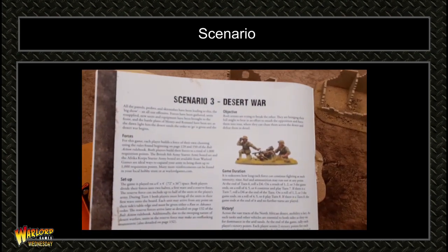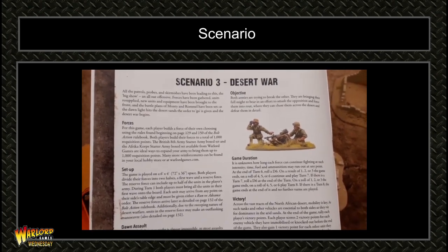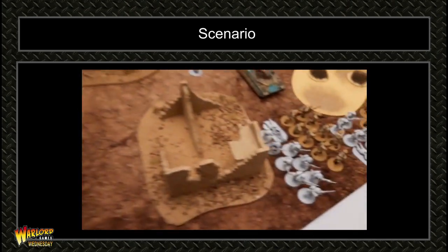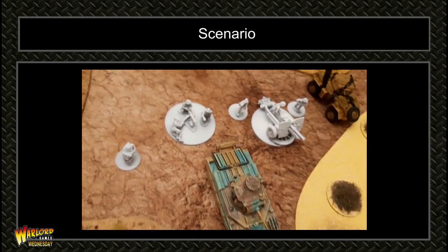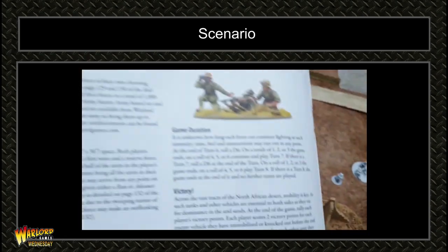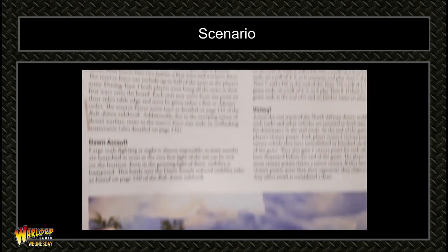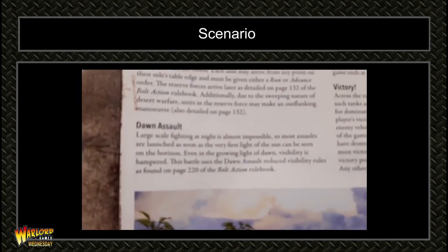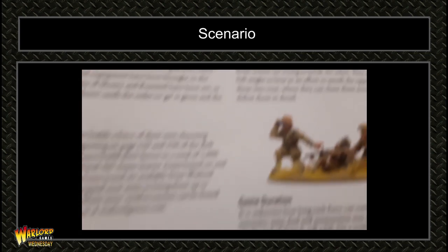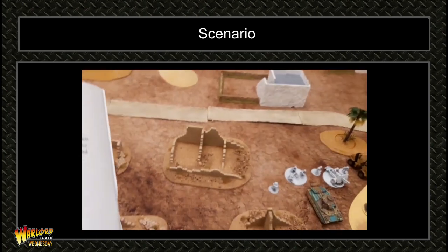We're playing Scenario 3, Desert War. It's a bit of a cop-out really because it requires a thousand points, so I've added extra units in white to supplement what comes in the Gentleman's War set. A special rule is the Dawn Assault rule. On the far side there's a thousand points of Germans — we'll come back at the end of the first turn.